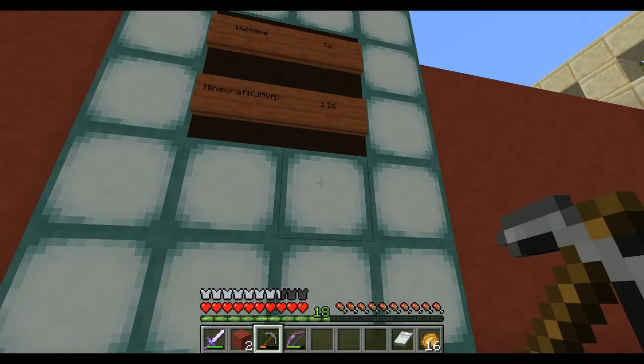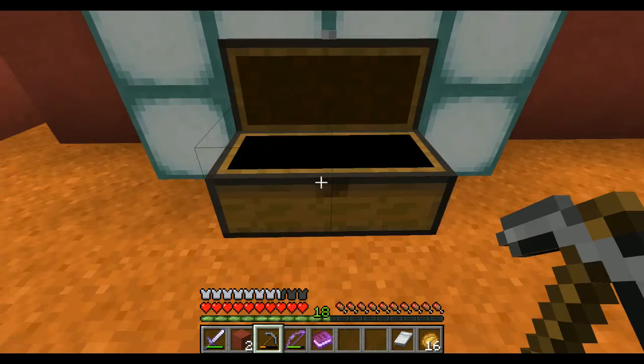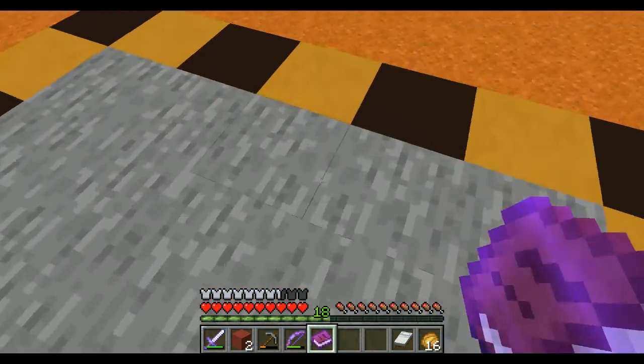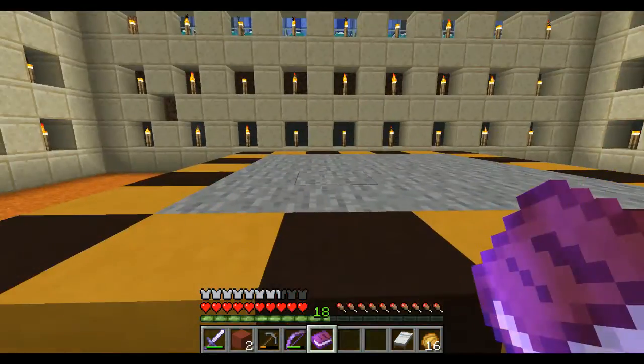Welcome to Minecraft Java 1.16 - that's different. Challenge seven and nothing in here. I wonder what this is for. Cobblestone - once again, pretty simple. You have to build a spike using all the cobblestone you have collected. Well, that's pretty simple. How big of a spike do you want? Let's get to work.